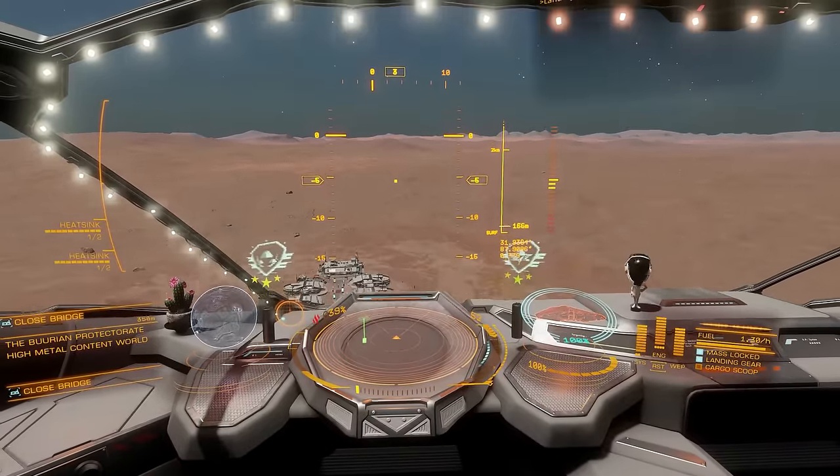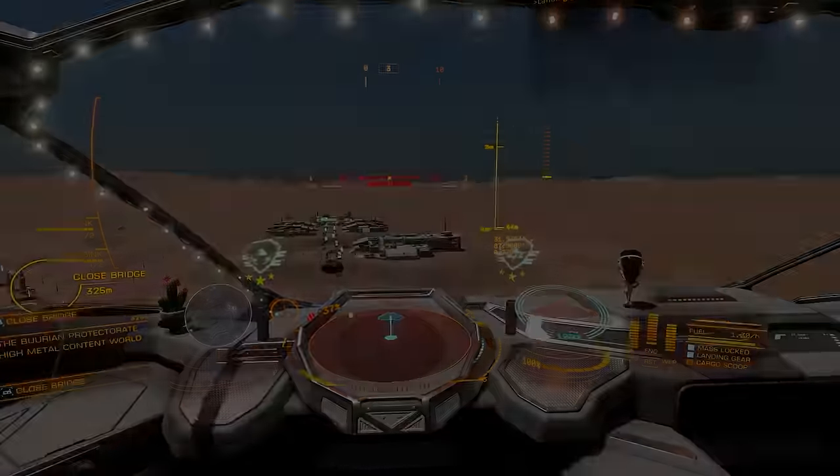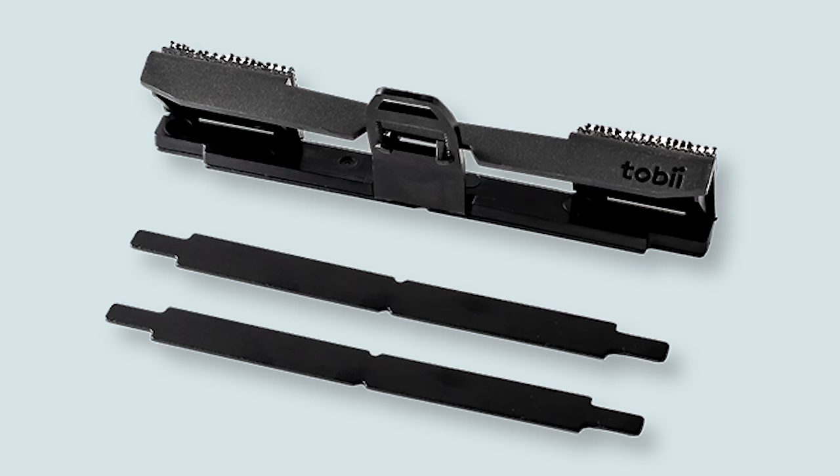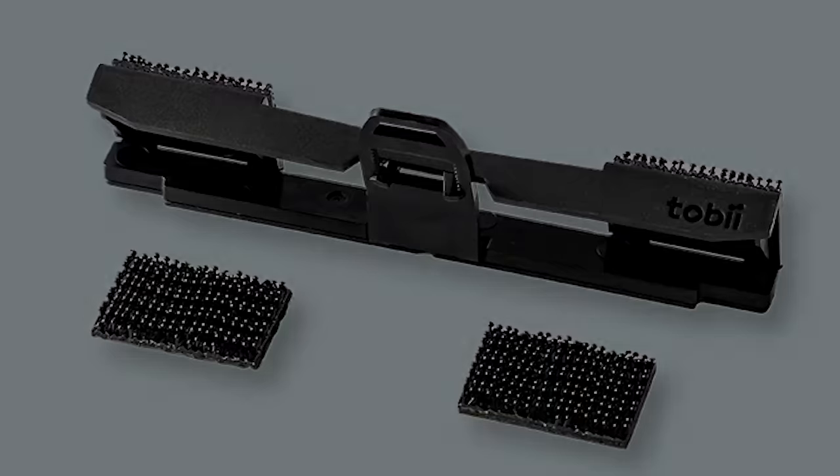The eye tracker comes supplied with a couple of solutions to attach the unit to the underside of your screen. I'm using a wide flat panel monitor and so the eye tracker is able to attach to it via a slim magnetic mounting. It also has a cradle unit that can be used to hold the eye tracker in place underneath a curved monitor if you use one.